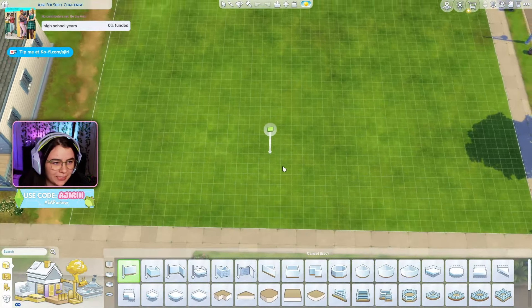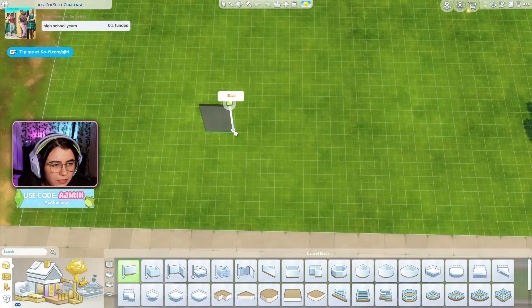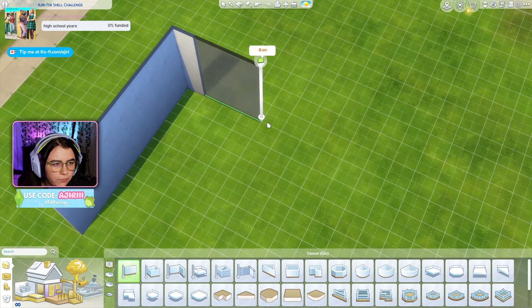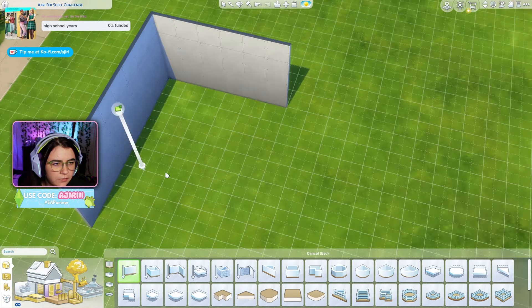This might take me a minute because I'm going to have to count. I don't know how to count properly. [Counts out eight squares, then six squares.] All right, that is an eight by six room and it's a fricking hallway.